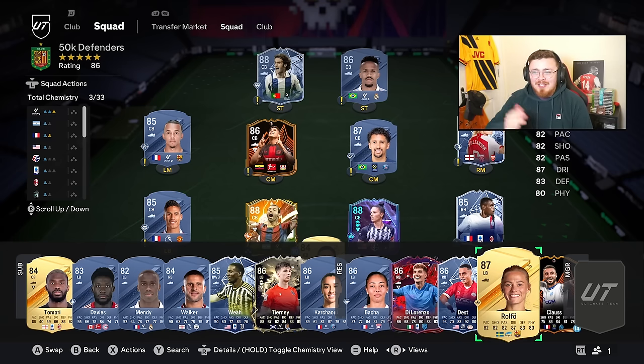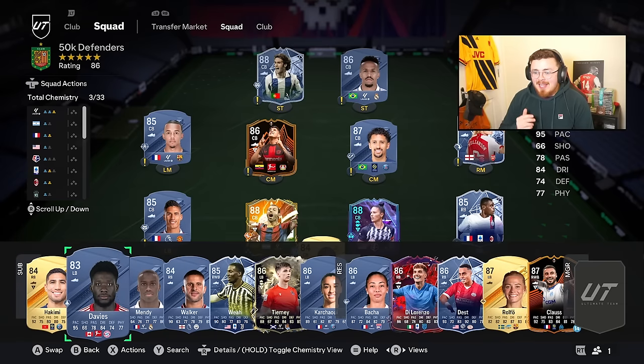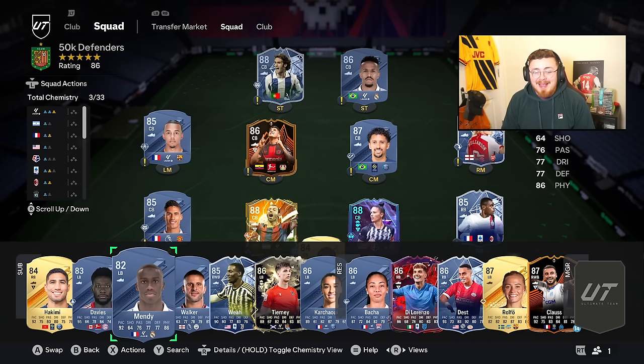So 50k and under defenders - I'm not going to go into too much detail here, but in my opinion this is the best selection if you've got 50k and under in your budget and you want a defender. Some of them are dirt cheap, some a little bit more expensive, close to that 50k total. The bench and reserves are all the fullbacks I reckon are the crème de la crème for your Foot Champs side or Division Rivals on a cheaper budget.